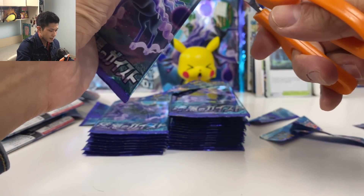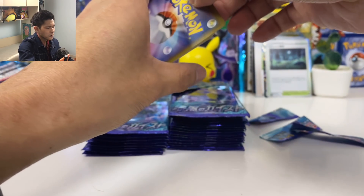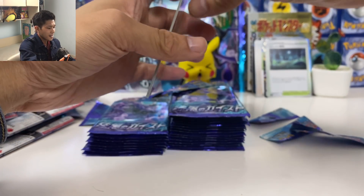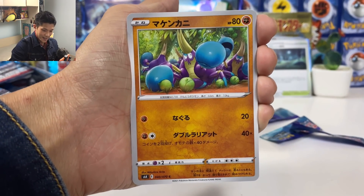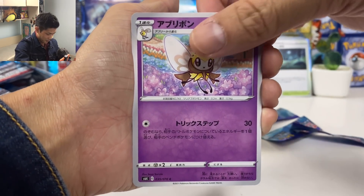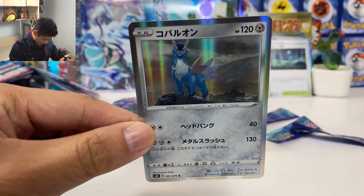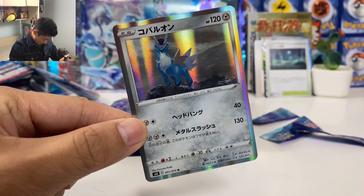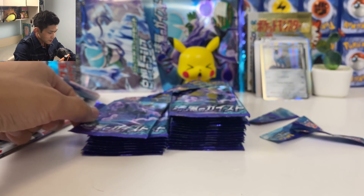Shifry non-holo. I wonder what I'll pull — please give me something good. Give me that Caitlyn full art. Wow — this artwork is so different from the rest of the cards. Keldeo holo looks so good.